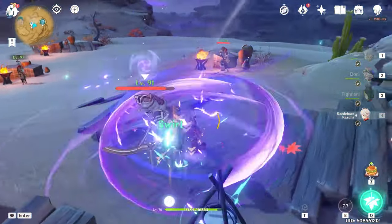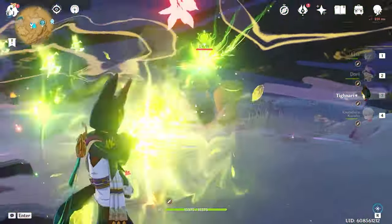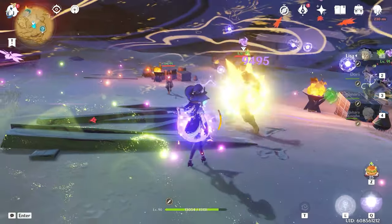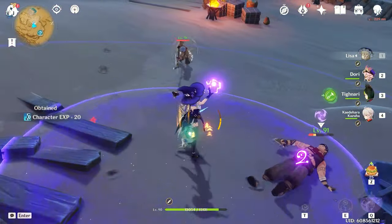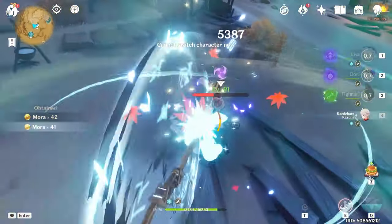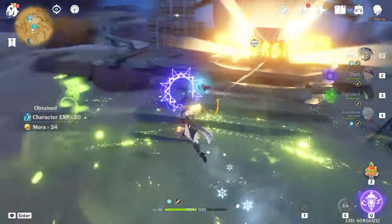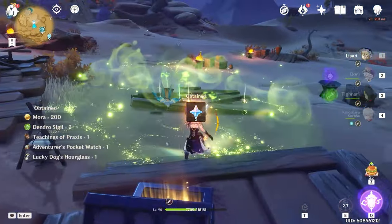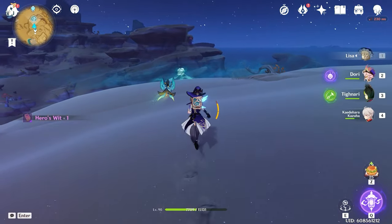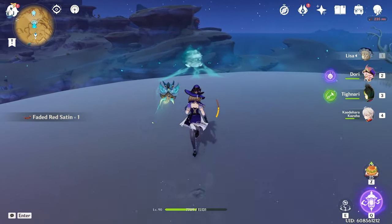But now, Lisa's Elemental Mastery Ascension stat actually means something. When you reach level 80 or 90, Lisa gets 96 EM as part of her ascending. This is the same amount of EM that all 4-stars who ascend with EM will get — for example, Sayu and Xiangling. Kaz, being a 5-star, gets about 10 EM more. This is useful because EM now factors into the extra damage from Dendro Reactions. Because Lisa is an Electro character, she can trigger two Dendro Reactions: Aggravate and Hyper Bloom.